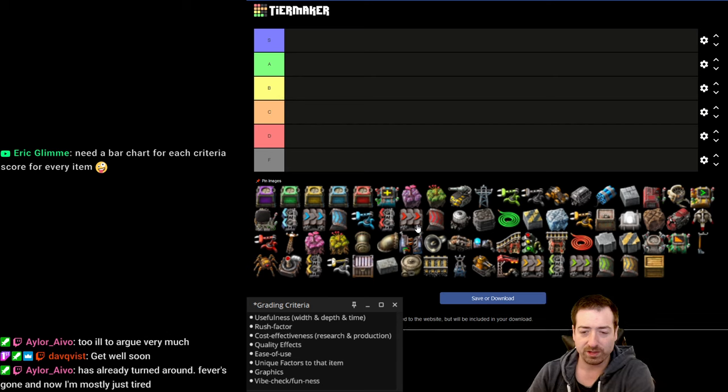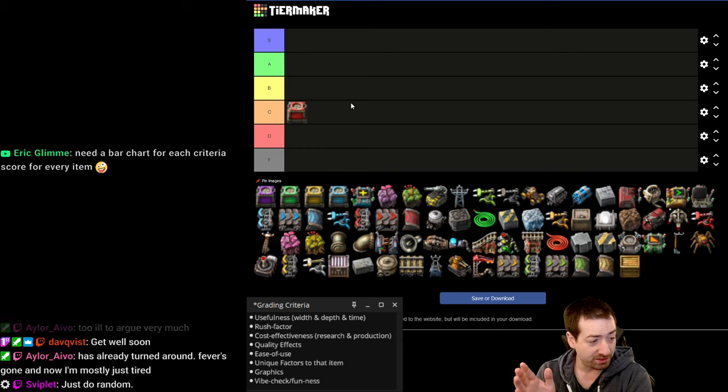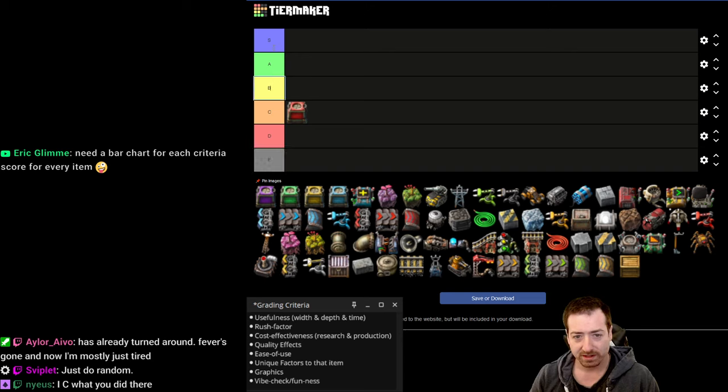Let's start with my favorite — the passive provider chest. Everything by default will go into C tier unless I have a reason to move it up or down. C is the default: if it does what it needs to do, you have no complaints but also no special praises — it gets C tier. D means it's kind of bad, F means it's really bad, and vice versa for higher tiers.